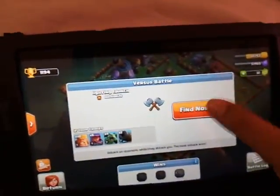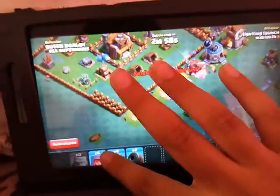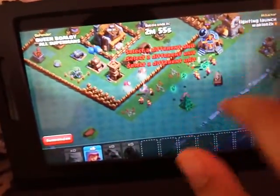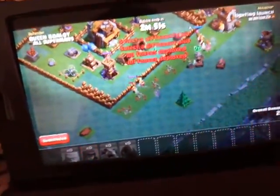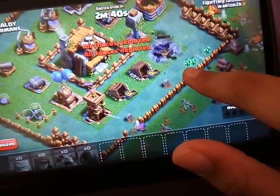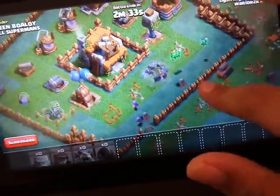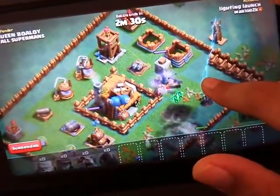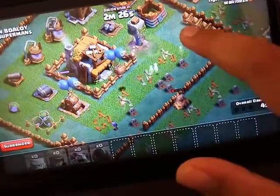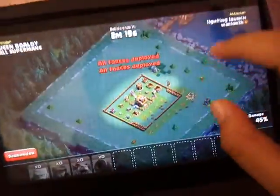Let's go for a Builder Base battle — my army is already trained so no worries. I'm going to spread my Beta Minions. You can see the Cannon Cart is actually destroying them, and the Gem Mine level 3 is also getting destroyed. The Beta Minions are getting burned by the Cannon Cart, and an Archer is managing through the village.